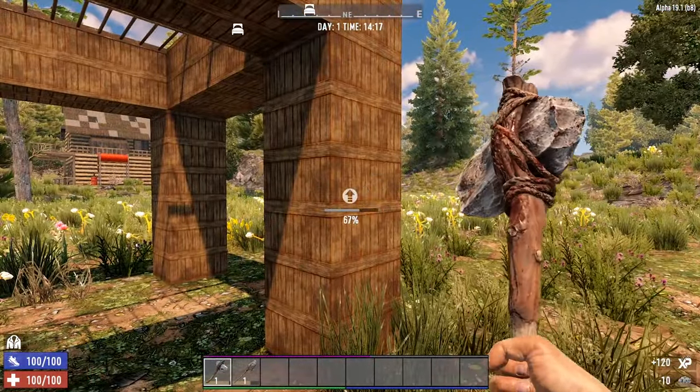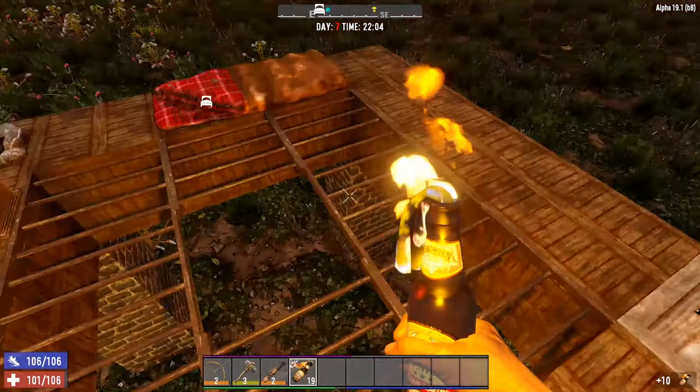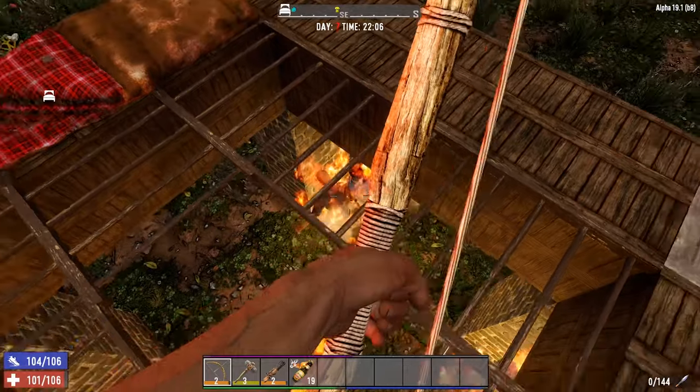You will need 10 cobblestone for each block that you want to upgrade. Using a base like this you can easily survive the day 7 horde, and it can be expanded upon and upgraded to take on much bigger hordes.